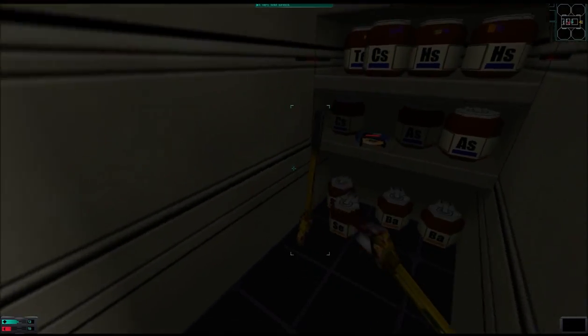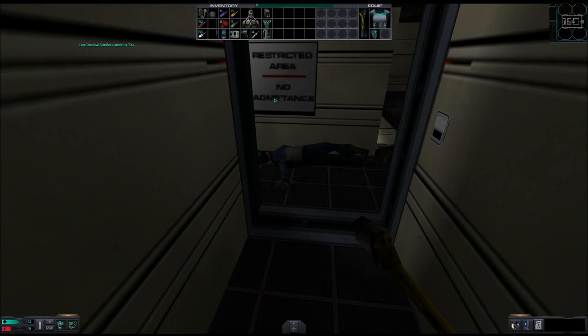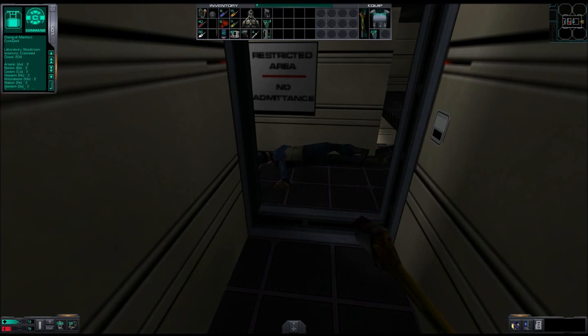Here's the chemical storeroom — a wrench and a chemical manifest log. Chemical manifest command: laboratory stock room inventory, command closet 204. Arsenic AS2, Barium BA2, Cesium CS2, Hasium HS2, Molybdenum MO2, Radium RA2, Selenium SE2, Technetium TC3, Tellurium TE1. This inventory list is required by UNN Safety Code 134882 to be kept on hand in all areas of hazardous chemical storage, defined by UNN Safety Code 195331 as areas where hazardous chemicals (see Safety Code 093355) are stored in quantities greater than 50 grams per 10 square feet for durations greater than 24 hours.